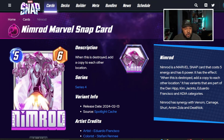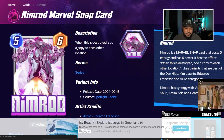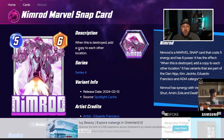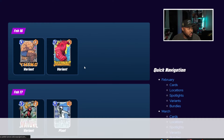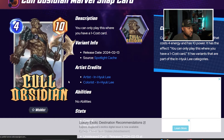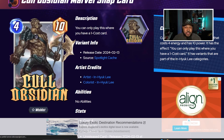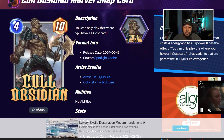This Nimrod is the one I really like — I don't think Nimrod has any good solid variants. Too bad it's going to be in the spotlight cache and I'm super low on resources. Cole Obsidian is also in the spotlight cache. I don't know if it's really worth getting him in the spotlight, but I really don't like having the basic variant art, so I might go after him.